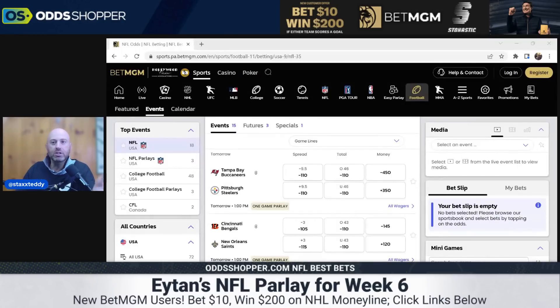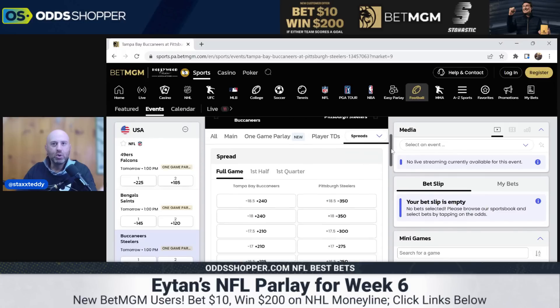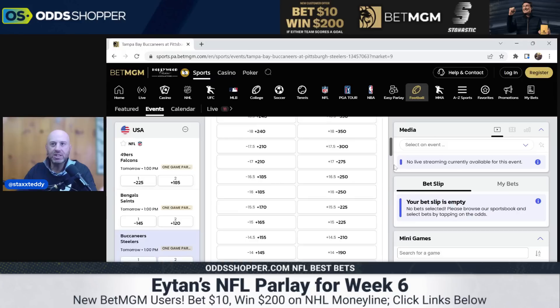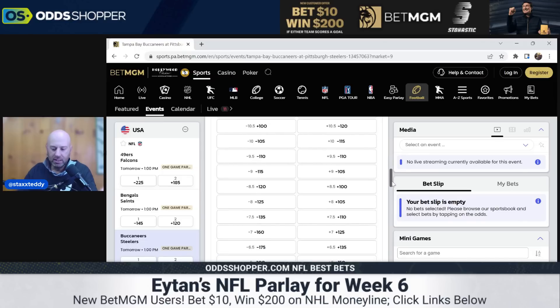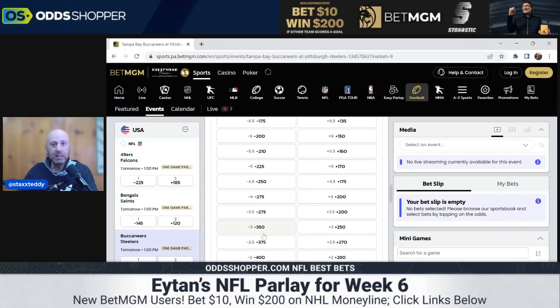Now we can play with anything we want here. The first thing I want to do — because we're building a three-leg parlay — is take a liberty or two when it comes to a spread or alternate spread. Looking at Tampa Bay Bucks against the Pittsburgh Steelers, everybody continues to be down on Pittsburgh's defense. Our first play is just going to be bringing this thing down to the Bucks minus three. Not minus three and a half — way too many games through five weeks have finished at three or fewer in margin of victory. We're not tempting fate for 25 cents where that hook has been ultra in play.